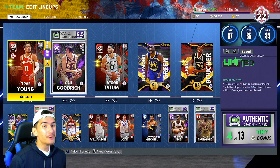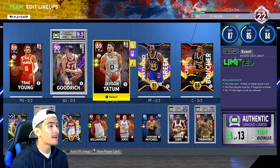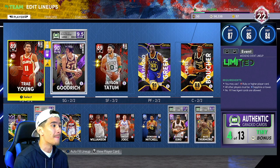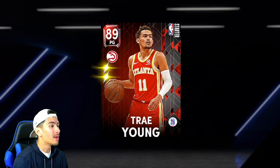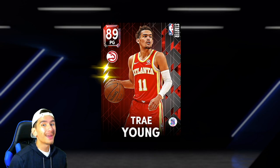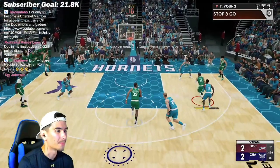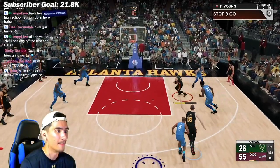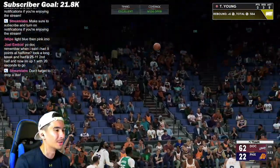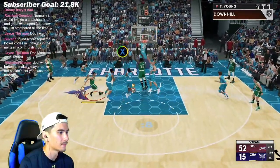If you've been watching my streams, you saw every step I took to build this lineup. I know it's not an amazing lineup, but it's the first weekend of NBA 2K22, so trust me, it will get better over time. At the point guard position, we got Ruby Trae Young, who in my opinion is the best starter card you can possibly pick up. I 100% recommend picking Trae Young as your starter because he can do everything well. He's one of the fastest point guards in the game right now, so he can run past the CPU and get easy layups. He has a lights out three-point shot and a super quick release. He's a great passer, so he rarely messes up throwing alley-oops, which is actually a pretty big deal.